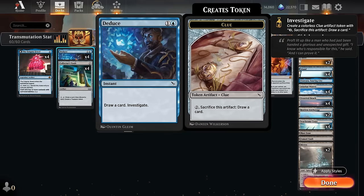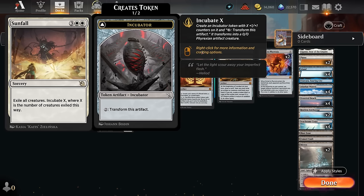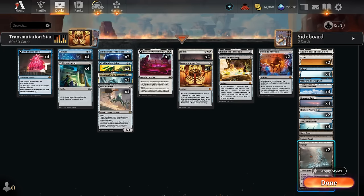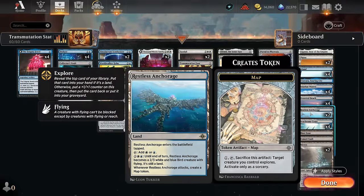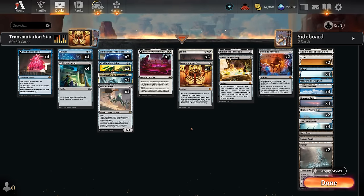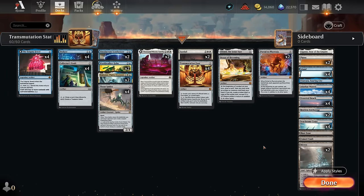A turn two Deduce also plays well off a turn one Enigma Jewel, as we can potentially immediately sacrifice the Clue token to essentially draw two cards for just two mana. As you'll notice, we have a lot of differently named tokens throughout: Treasure tokens, Clue tokens, Power Stone tokens, Phyrexian Golems, Map tokens, Constructs, Gnome Soldiers, and then Sunfall as our sweeper can even leave behind an Incubator token. In our mana base, Mirex makes 1-1 Mites which are also artifact tokens, and the Restless Anchorage can attack to make additional map tokens — so we pretty much have all the artifact tokens you could make in Standard in one deck, which means Transmutation Font is going to be very easy to enable.